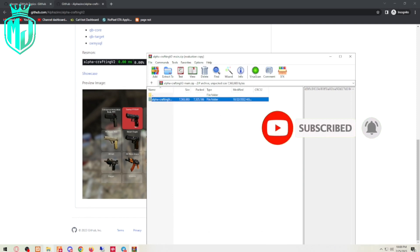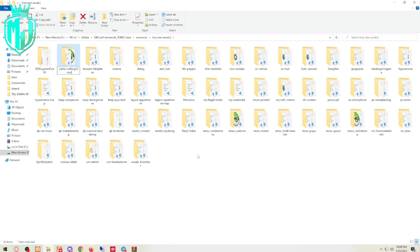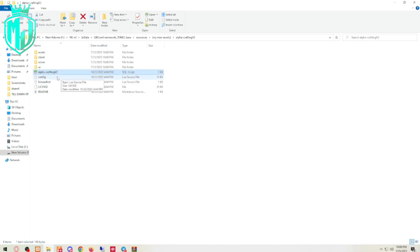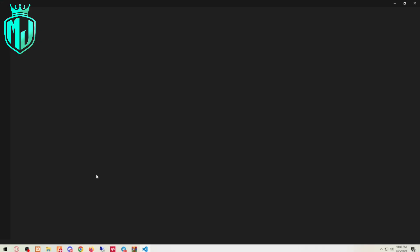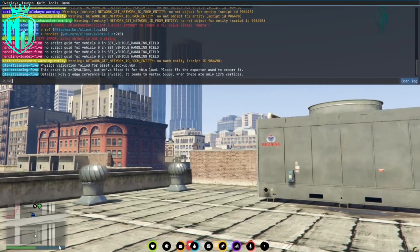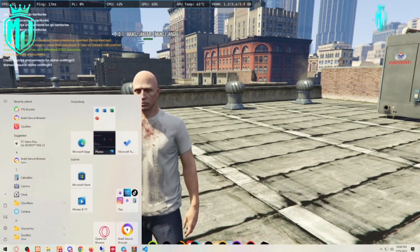Copy the folder to your resources directory and paste it there, then rename it. Copy the script name, run its SQL file, then go to your server config file and add the ensure with the script name so it starts on server restart.